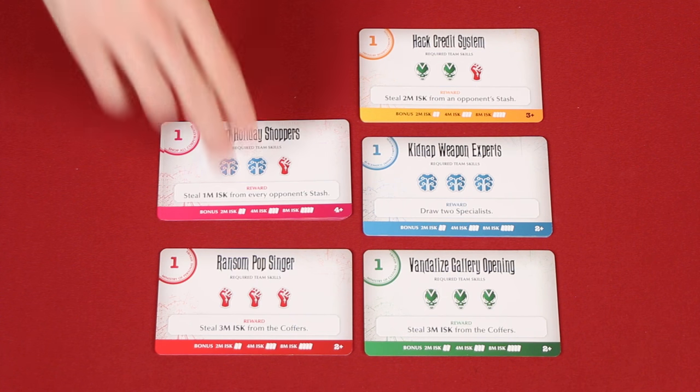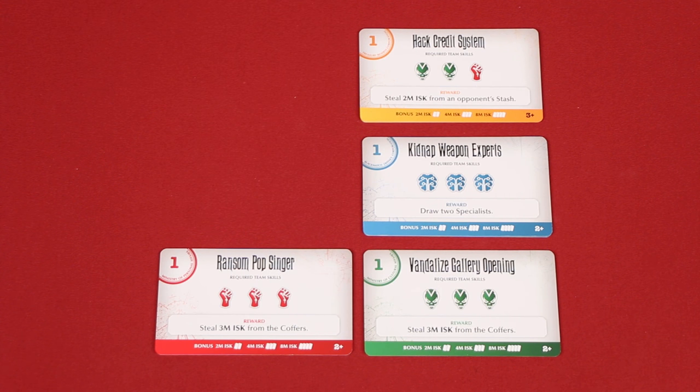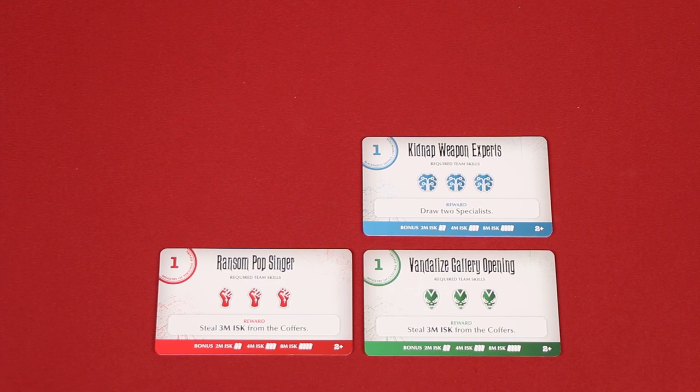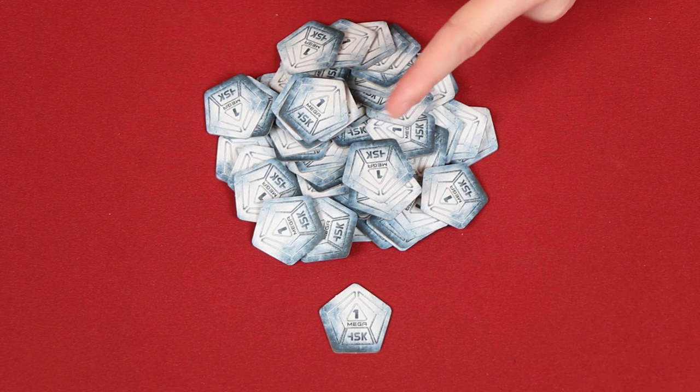In a three player game, you'll return the purple jobs to the box. In a two player game, like we're setting up here, you'll remove both the purple and yellow jobs. These numbers on the bottom right corner also serve as reminders of this.